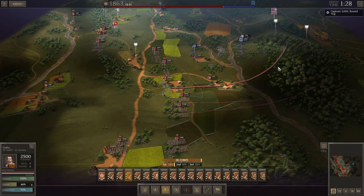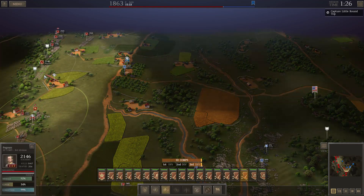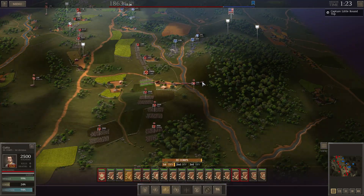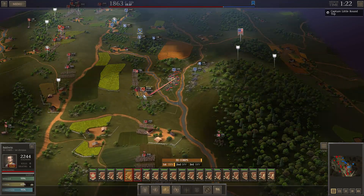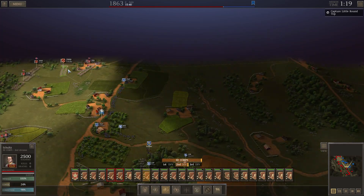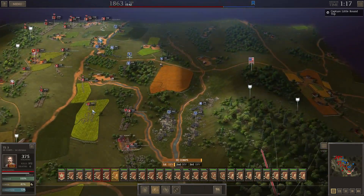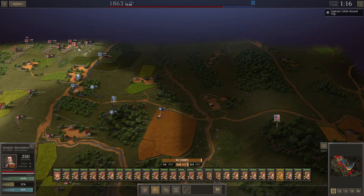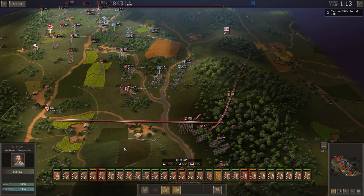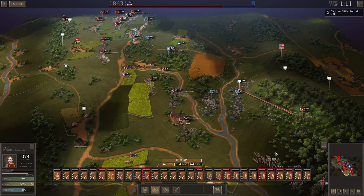He takes one look at those 2 or 3-star infantry units and wisely runs away. First thing we want to do is just get up and engage these guys. I don't want to push too hard on this line — I want to be able to get around the enemy a little bit before I push.